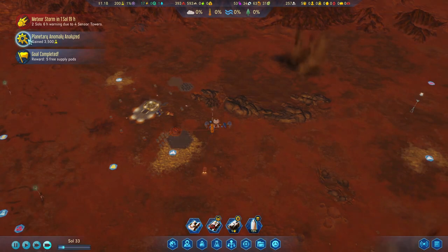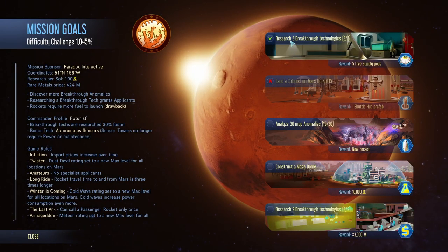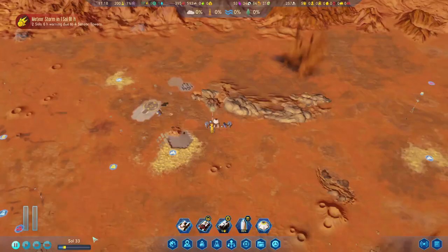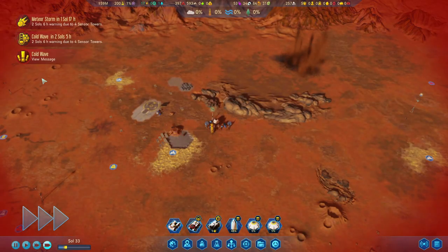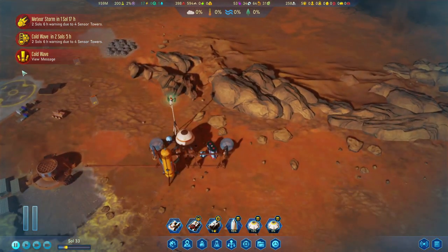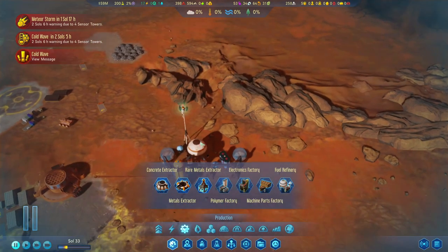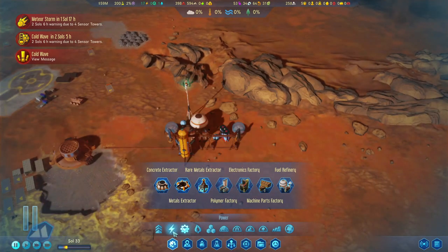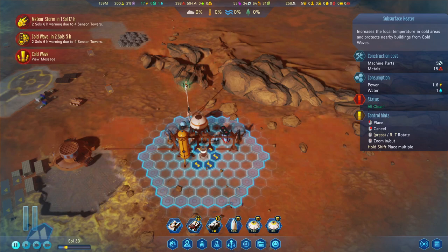3,500 research progress for that planetary anomaly - not bad at all. We completed the goal - we researched the two breakthroughs, so now we have five free supply pods. Before they get any more expensive, let's send two supply pods already loaded with the electronics we need. Cold wave approaching - and there's our cold wave. It should be fine - it's only going to take 1.6 extra power, and we have excess power, so that's fine.